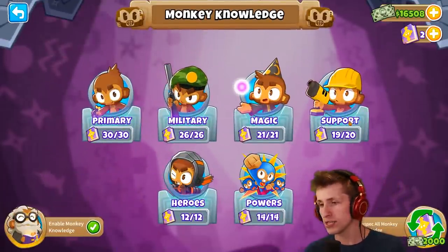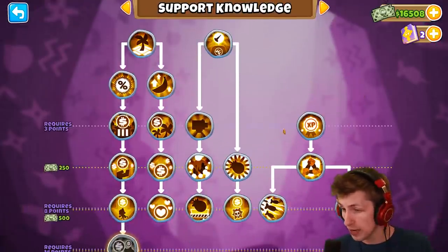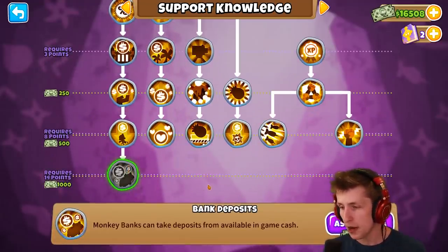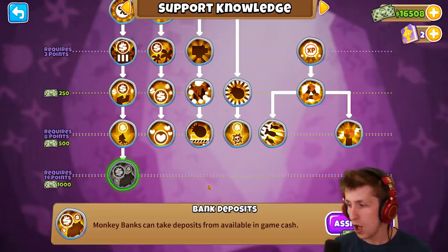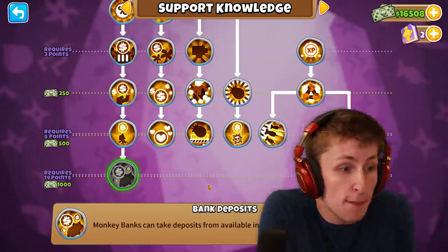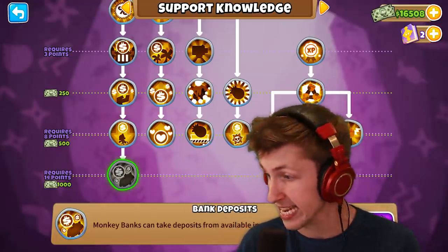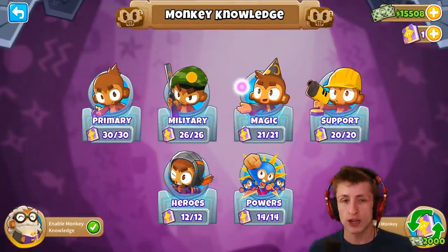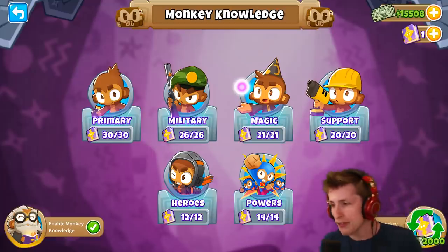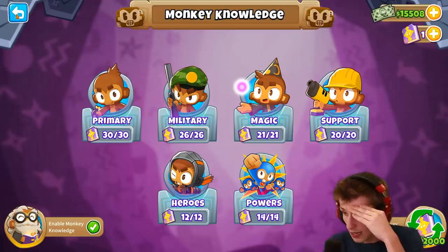The next monkey knowledge, which I'm really excited about, has something to do with banks, and it's a 14-pointer. Monkey banks can take deposits — you can put your money into banks so they make money faster! Oh my gosh, this changes everything. Normally when you get banks you have to wait a while, but now as soon as you make a bank you can pour money into it and take money out after like one round because it generates — that's amazing.